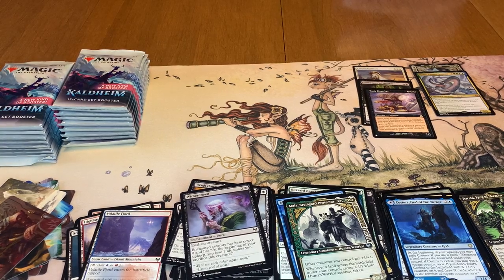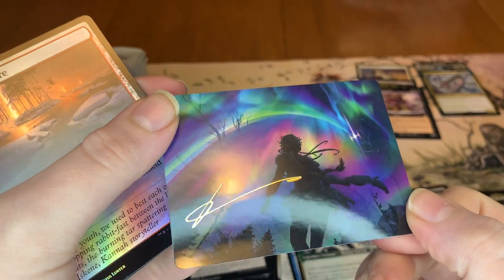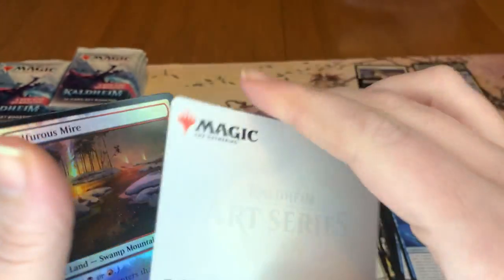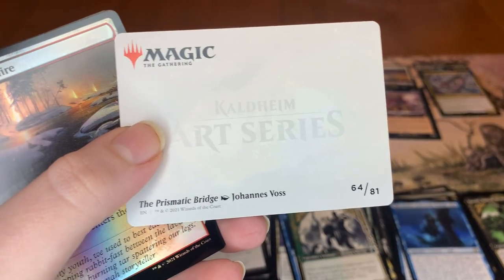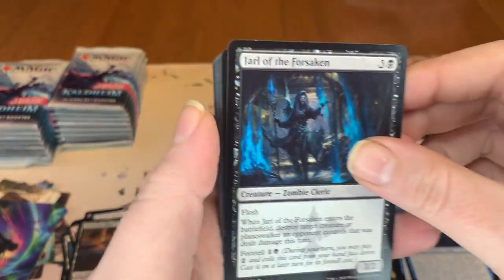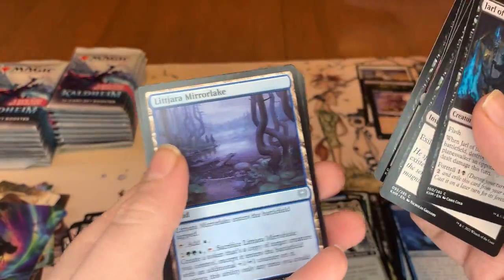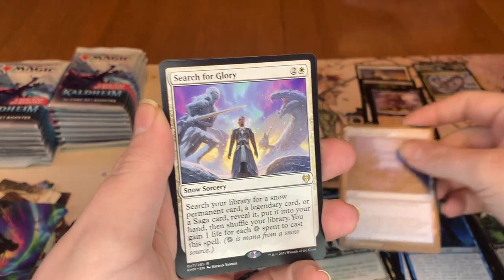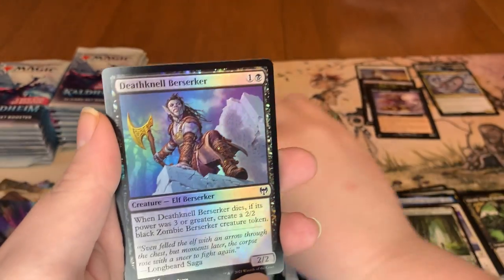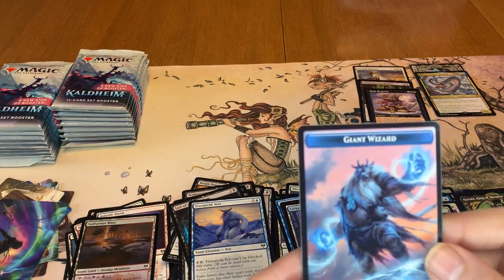Our next art card is going to be the Prismatic Bridge, and it is stamped — that looks beautiful, very very beautiful. I really like the colors and just the whole vibe of this set over at Wizards. It is from Johannes Voss. And we got a foil land. Here we go with commons. And Litjara Mirror-Mage. And then Search for Glory. Barkchannel Pathway is another rare land. And we got a Yeti. And Deathknell Berserker is our foil. And just a giant wizard token.